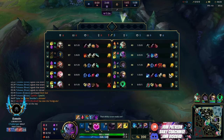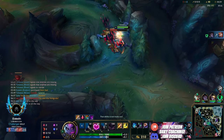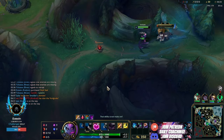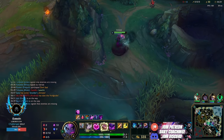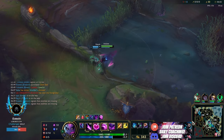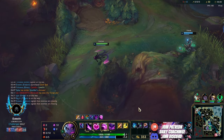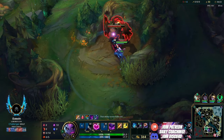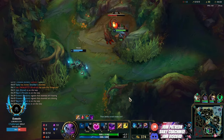We hit wolves and then level 6. Kindred showed topside on grubs so we know where she is. Now we move into the enemy jungle because Kindred's going to go for a top mark - she can't go into topside jungle unless she's cheating and somehow knows I'm in the bot side jungle. But I'm invisible, so she should think I'm topside. She might go for scuttle or red, but either way I'm getting red and I'll kill her.